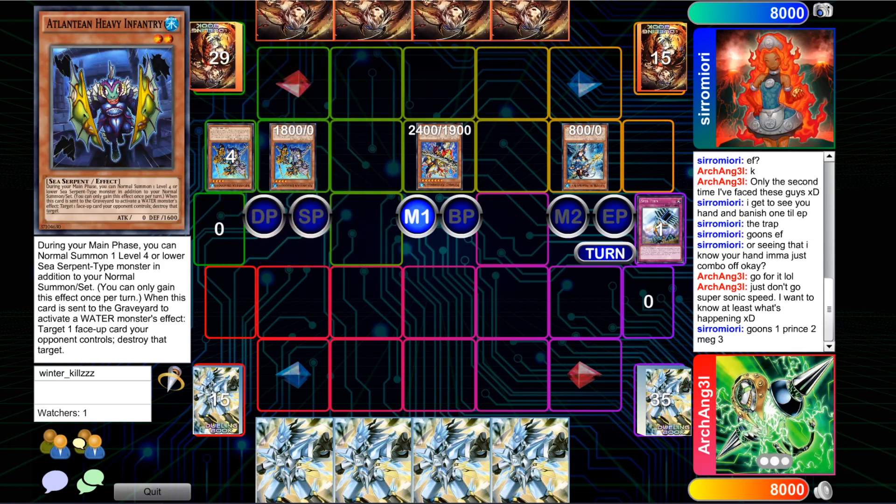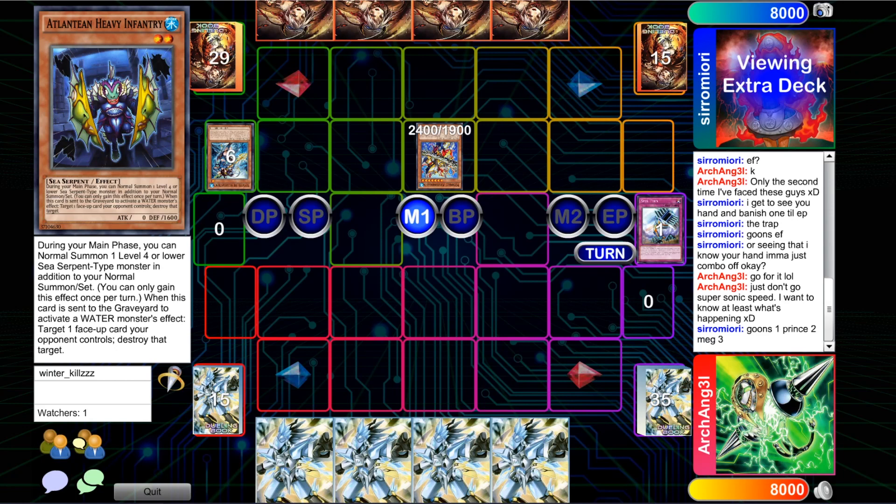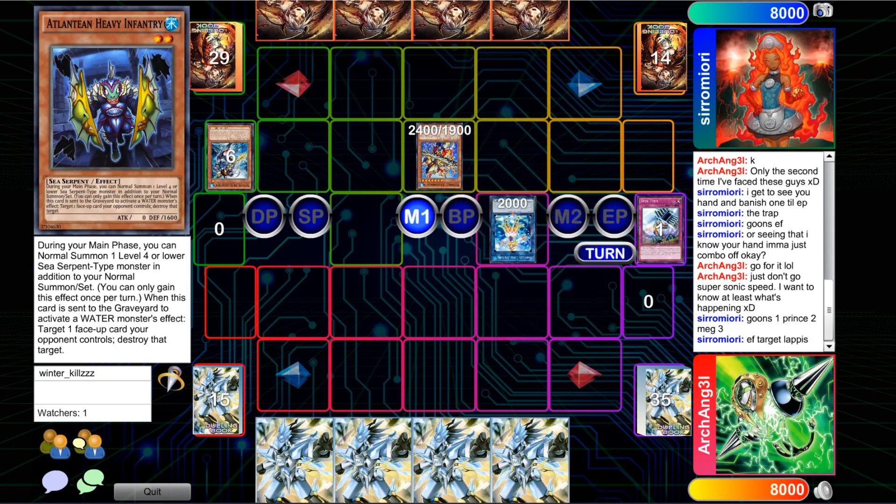It looks like we're going to be resolving a copy of Megalo. Looks like he discarded Prince and Dragoons — Prince bringing back Dragoons, and Dragoons adding a copy of Heavy Infantry. Heavy Infantry can be great for a couple of reasons: Bahalacia fodder, synchro fodder with something like Tatsunoko — it can be a pretty helpful card nonetheless.